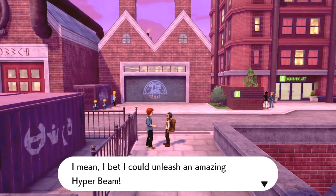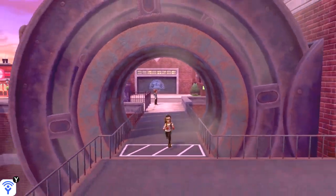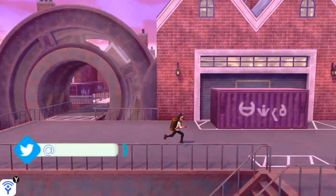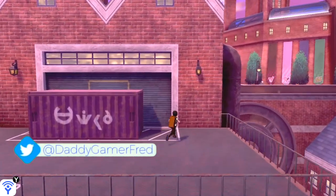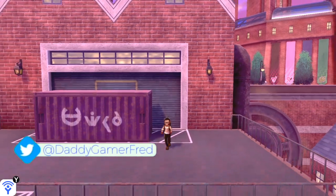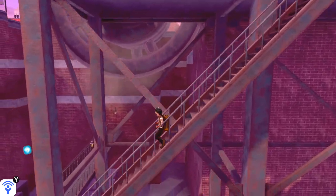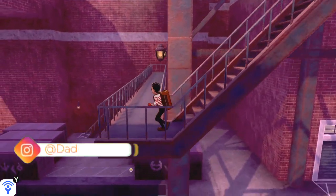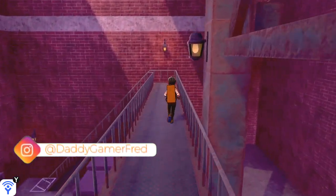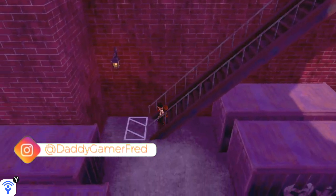Once you do that, you have this little alleyway area. It looks pretty cool when you actually walk down. You see the cylinder things, the circle things that generate power — you can see them moving. Walk down all of these stairs and you're going to get to like the docks area where they have a whole bunch of storage containers.